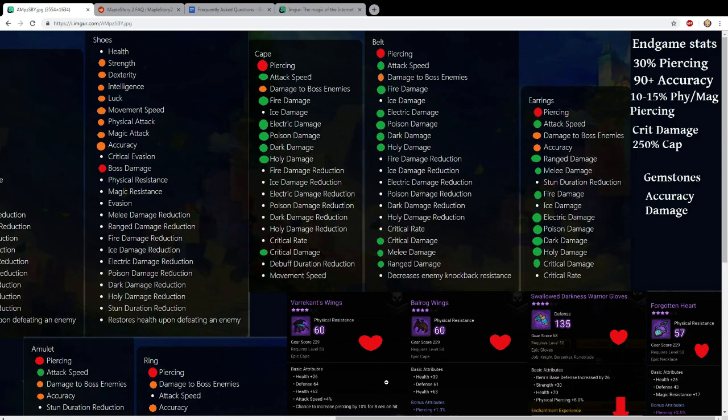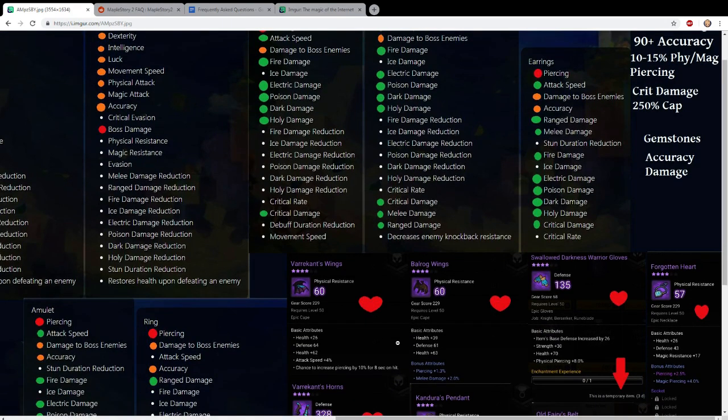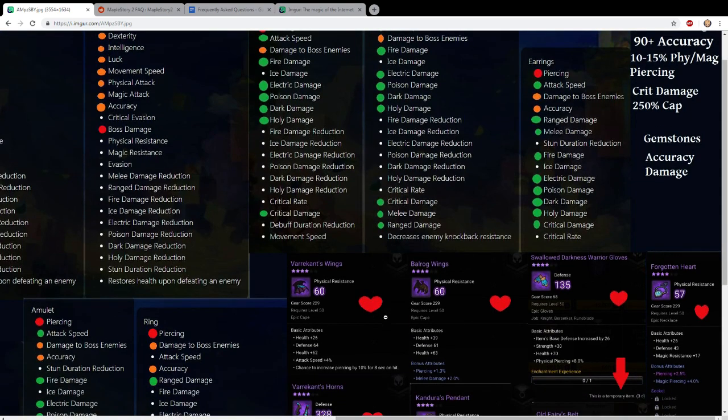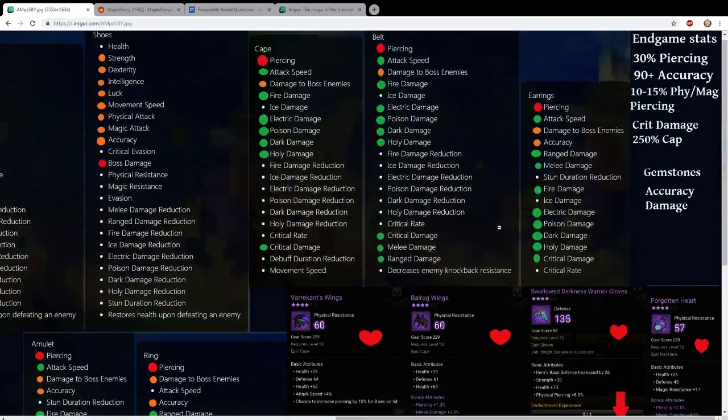For accessories, you may notice a lot of green dots now. The main stat is piercing, which you obviously want on accessories. For secondary stats, you could go for damage to boss to focus on overall damage, attack speed to lower cooldowns on abilities, or elemental damage depending on your class. I also added critical damage, melee damage, and ranged damage as class-dependent options - you're playing either a melee, physical, or ranged DPS. Critical damage is most worthwhile for assassins at the moment.